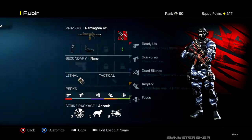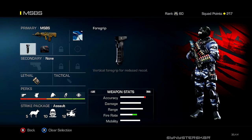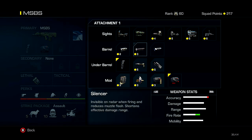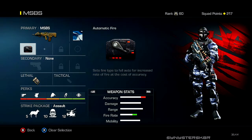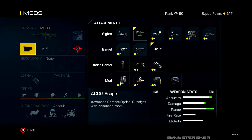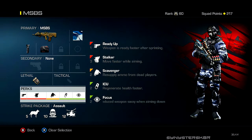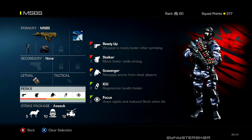These next two classes use the MSBS. I prefer fully auto with the foregrip because this gun is pretty recoily. If you prefer three-burst, switch to muzzle brake and ACOG sight — that's what I use specifically for burst fire. Perks include Ready Up, Stalker which lets me aim down sights while moving for better mobility with the assault rifle, Scavenger, ICU, and Focus. Stalker is especially useful in burst fire mode to keep shots on target.